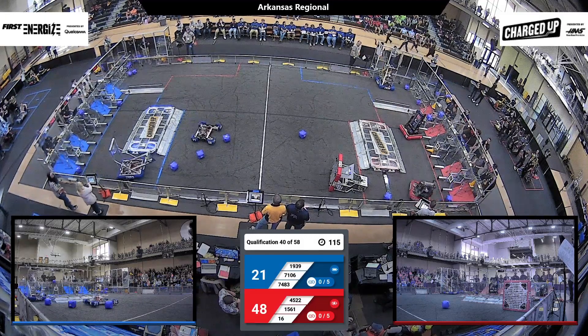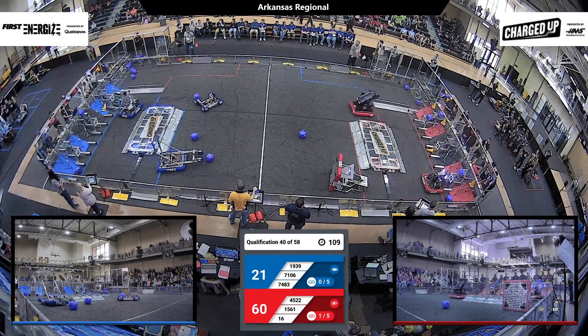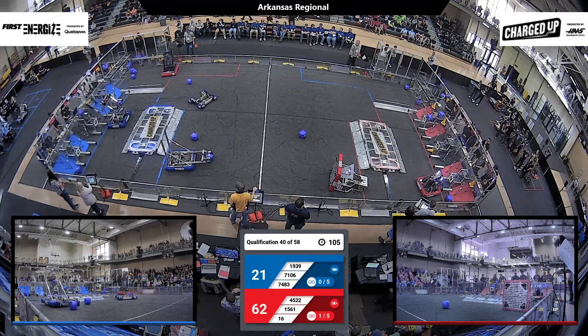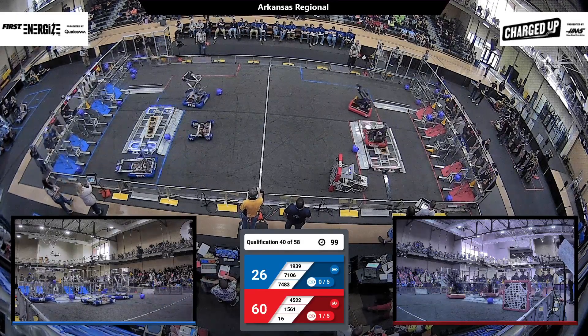Let's see how the Red Alliance partners can hold up. Bomb Squad's moving quickly there to put one on the top rung. That's four nodes already in that corner of the grid. Their partner gets another low — two low ones. 1939 gets another high-scoring grid here as well, at the Cone Node.